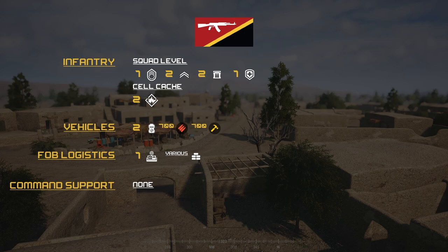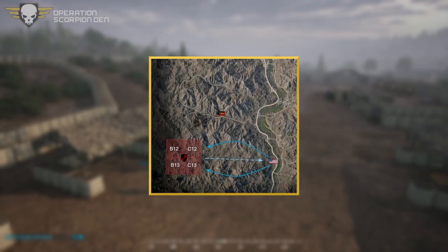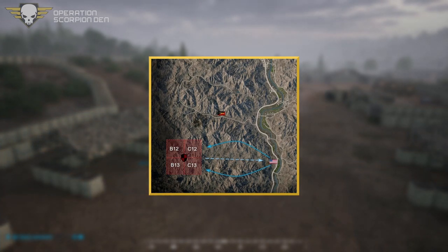With that out of the way, let's see if I can make heads or tails of the op doc map here. Everything's been shifted to the right a bit because of map border issues. Going over the INS objectives: primary is to find and eliminate US forces before they reach or find the camp. Secondary: protect the camp and retake the location if lost.